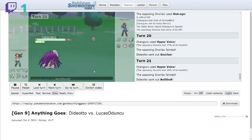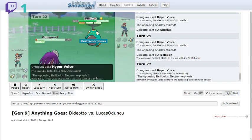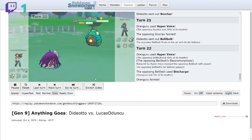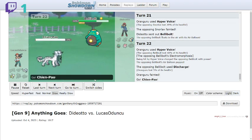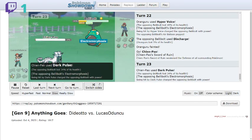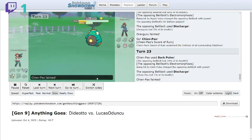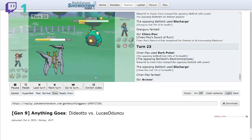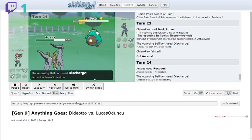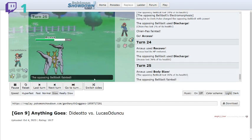I go for Hyper Voice and take out the first and second Snorlax. Bellibolt comes back in and I need to shut it down before it can sweep — most people run Electromorphosis with Bolt Charge and just spam it. I go for Dark Pulse trying for a flinch, but it's not enough to take it out, and Bellibolt finishes me off with Discharge. Arceus is all I have left, so I use Recover and then Body Slam to finish off Bellibolt.